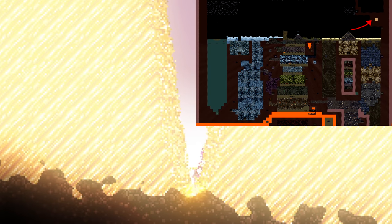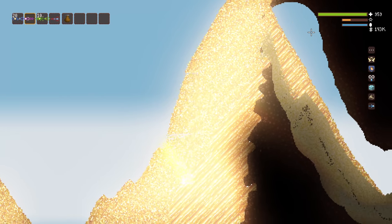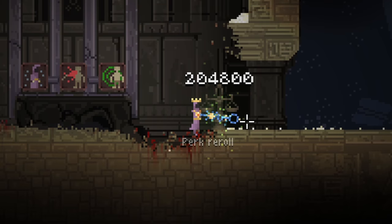Once you can dig through EDR — Extremely Dense Rock — you can visit a gold room or two in order to acquire all the gold you'll need for this process. If you're planning on doing this in a run, try not to reroll too much ahead of time, since that will only increase the amount of total gold you'll need in order to eventually break the machines.